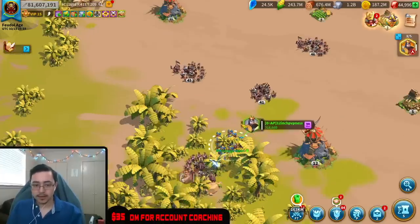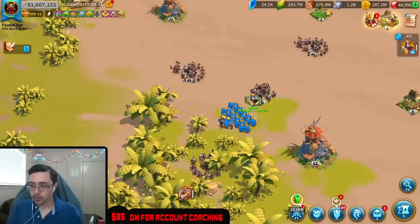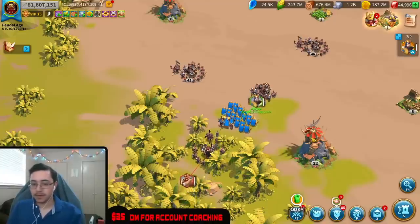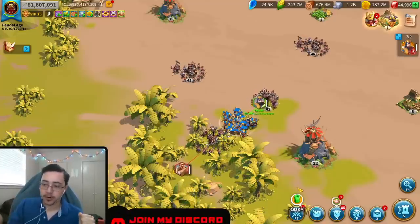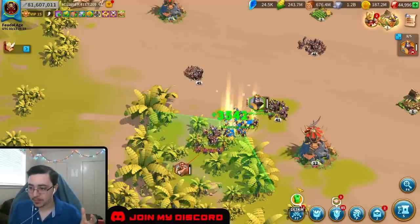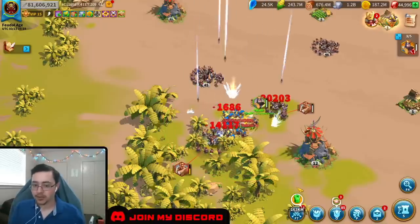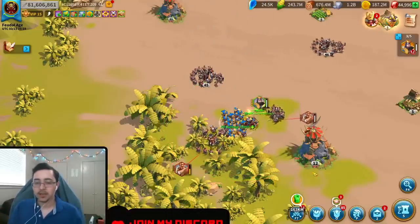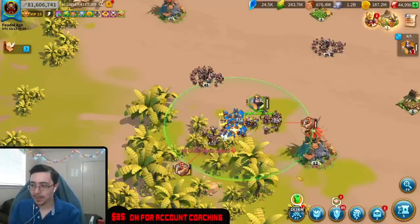Just focus on doing what you can and practicing, because eventually when you start using one march — especially if you're on PC — you're flipping around, going to your barb training march, going back to your gatherers, balancing these plates. Then you'll be like, okay, maybe I can use two, and you'll get used to using two, then three. You don't have to hop in immediately and be the most efficient. You just have to be on that path.